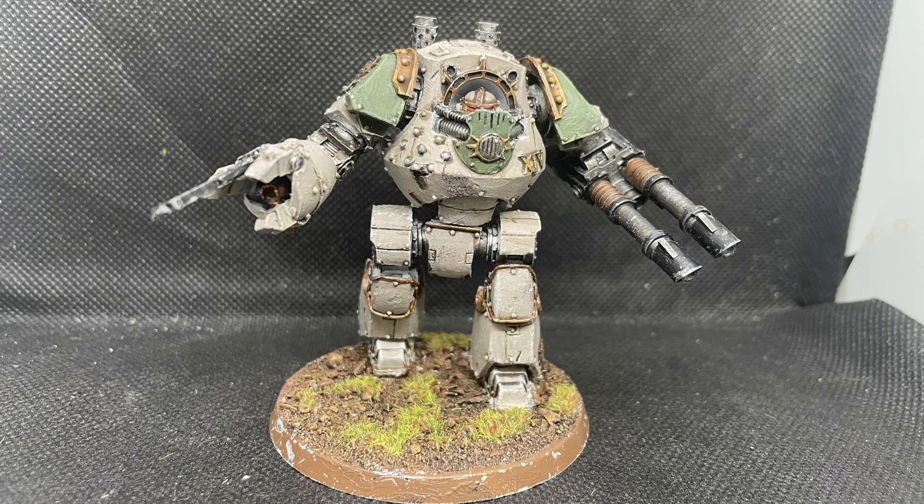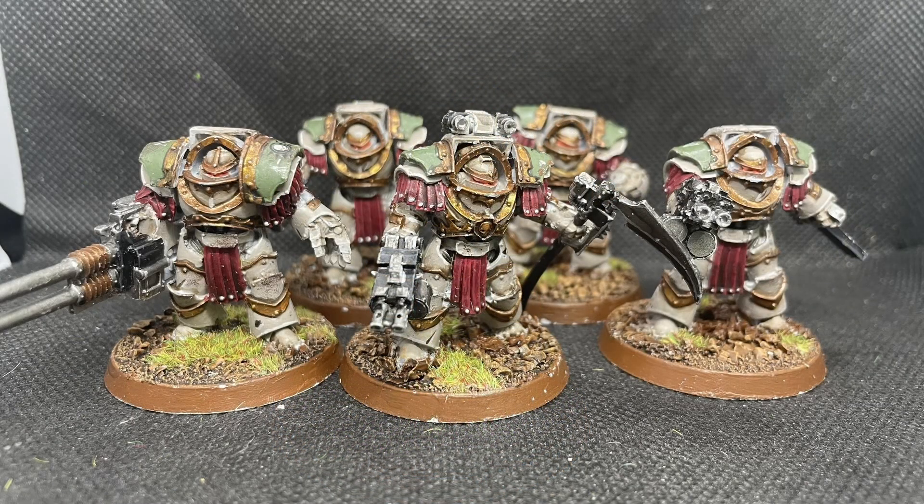That list would also have an extra Contemptor — armed with Lascannons and a Meltagun inside a Chain Fist. I love this Dreadnought; he's done me well over the years, but he's maybe not the best loadout these days. The Power Fist is preferred over the Chain Fist by most players, but it's what I had and I just like the unit. And finally, a Cataphractii Terminator squad — a resin squad from years ago. They have the Sergeant with Power Fist, a grenade harness, two Chain Fists, and a Reaper Autocannon. Absolutely fantastic unit that takes no prisoners.